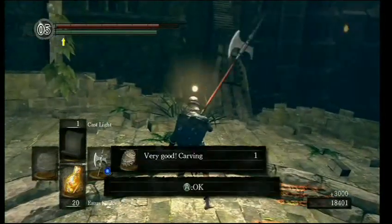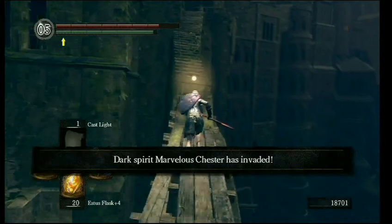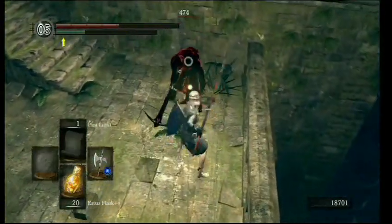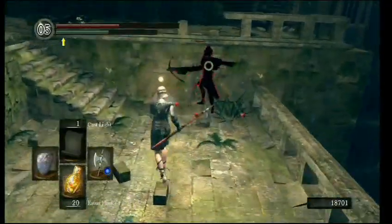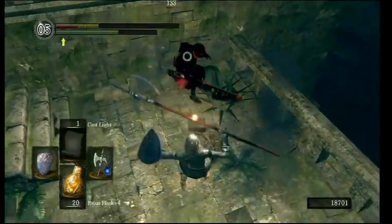I really wish that carvings in this game weren't a drop item - they were thrown so you could do a ventriloquist thing. And we've got invaded by Marvelous Chester! I have actually seen a video where he invades here before, so I sort of knew he was invading, but on this part I completely forgot.